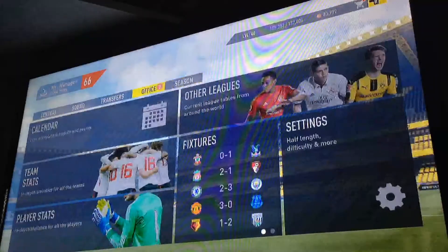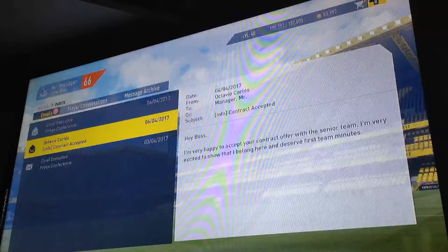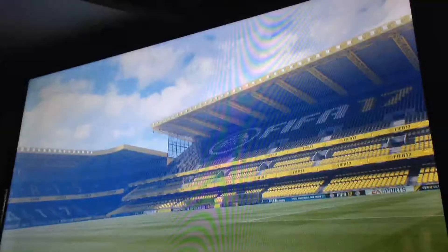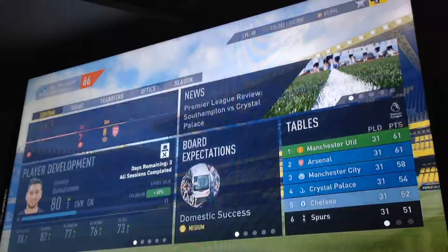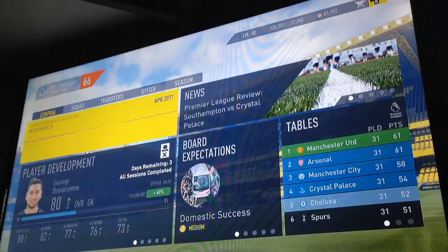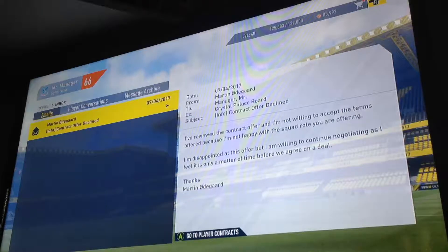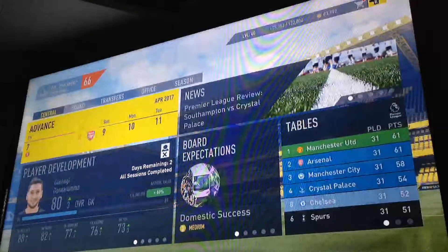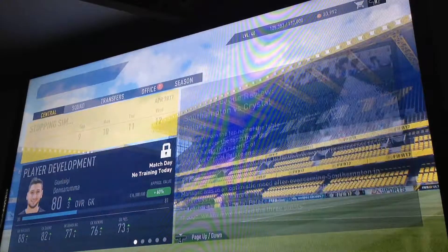We're in the Champions League spot. Corses has accepted his contract and he will be trained quite a lot now. Drogba's contract — he said he wasn't really happy at the club, so I gave him a contract and he declined it. Not sure what's going to happen to him.